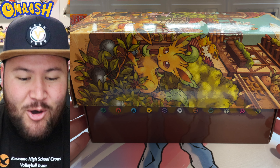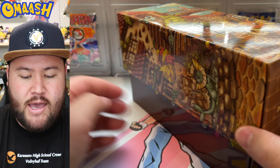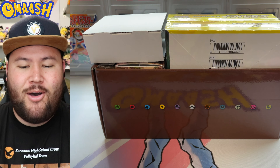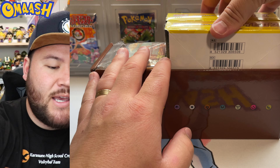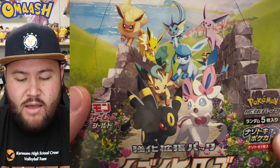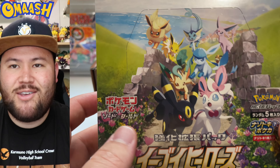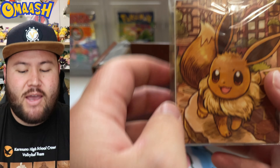Alright guys, it's opened. That was hard to break the seal, but look at this box — it just looks amazing. I absolutely love it. I might have to keep this out for display. Box number one — that is minty fresh. Love this box art so much. I wish I could keep it sealed, but we just need to open everything because I want to pull every single Eeveelution card there is.